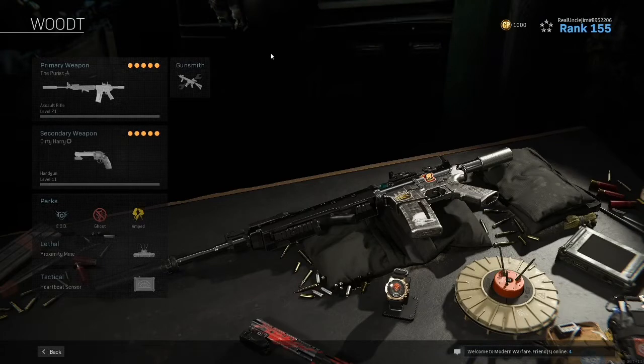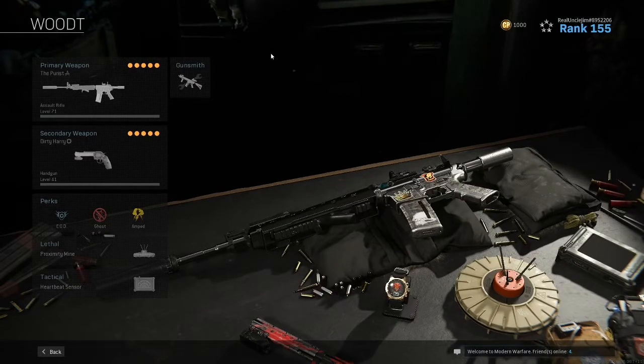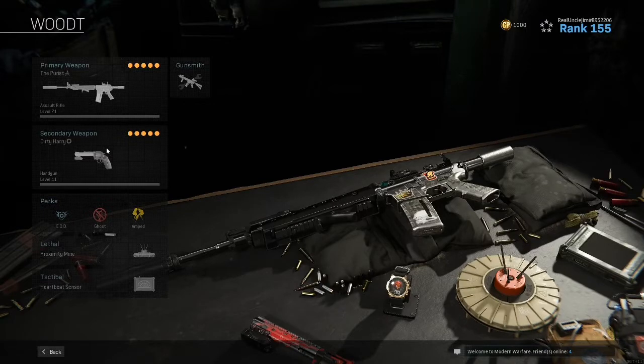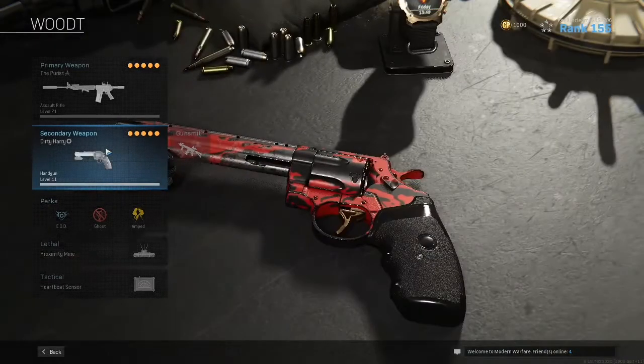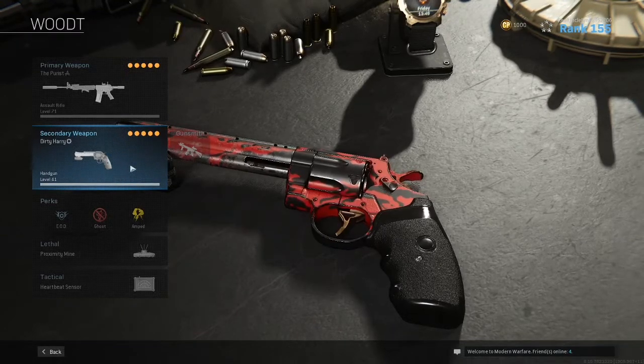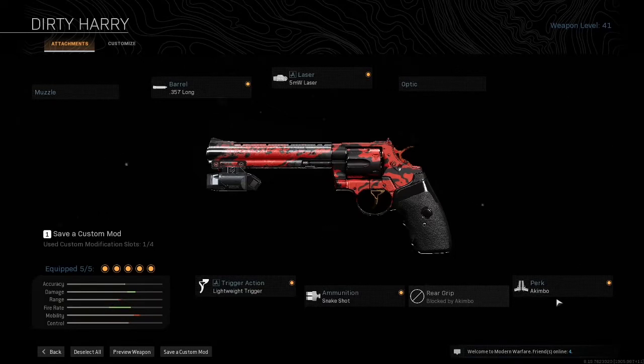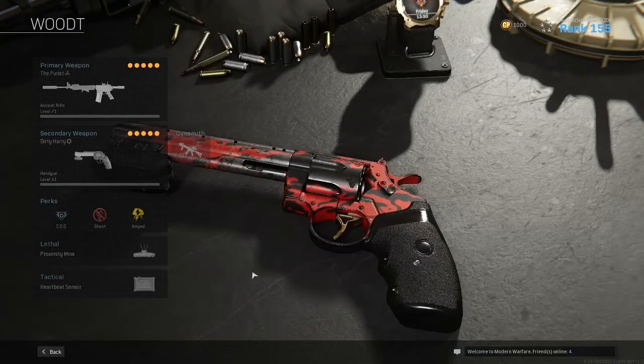Before we get into the guns, I want to show the template for most of these classes. Most of these classes share the same template. Your secondary on all of them is the Dirty Harry Snakeshot — the Snakeshot build that I have. 357 long, lightweight trigger, Snakeshot, 5 milliwatt laser, and a Kimbo. These things are great. I don't lose close-up engagements with these things. They're absolutely fantastic. Use those things until they nerf them, honest to God.